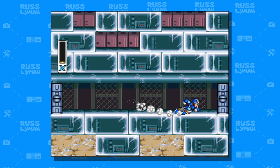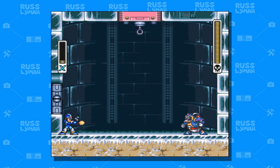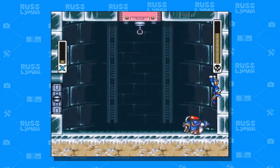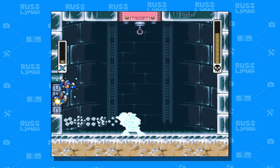And finally you make it to Chill Penguin himself. Definitely a cool robot master. He makes ice sculptures of penguins that he can blow at you, creating a winter storm in the level. And he shoots ice chunks out of his mouth that can crash into you. But overall once you get his pattern down, he's pretty easy to defeat. I definitely love me some Mega Man X.